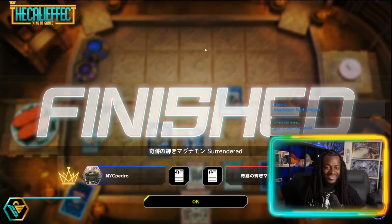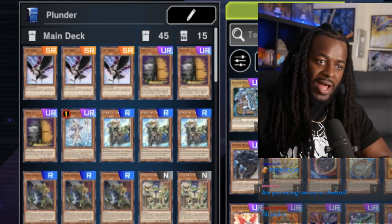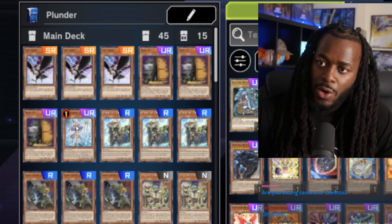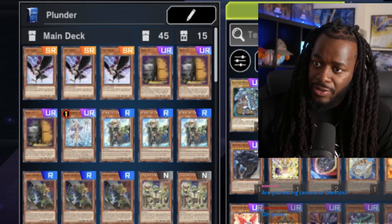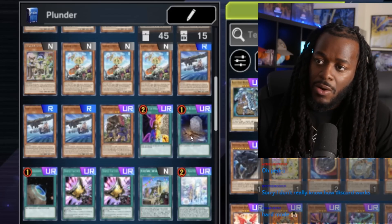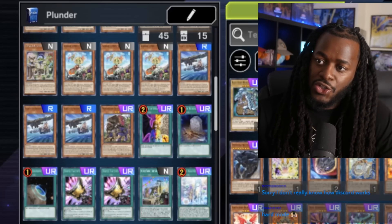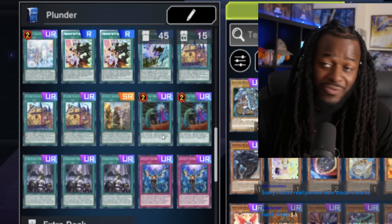Pedro, I need that decklist! Pedro is showing us his deck profile for Plunder Patrol. As you guys can see, there's three DD Crow, three Maxi — that's pretty good against your limit. Three Water Enchantress, three White Beard, three Red Beard, three Blue Beard, three Golden Hair, three copies of Black Eyes, one Wandering Griffin Rider, one Change of Heart — that's crazy! Foolish Burial, Terraforming, two Triple Tactics Talent, one Shape Ship Shipping, two copies of Right of Air Messier, two copies of Emblem, one Draco Back, three copies of Shipyard, one copy of Adventure, one Faithful Adventure, two Called by the Grave, three Droplet, two Imperm.